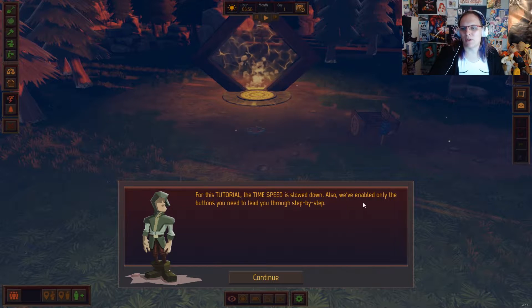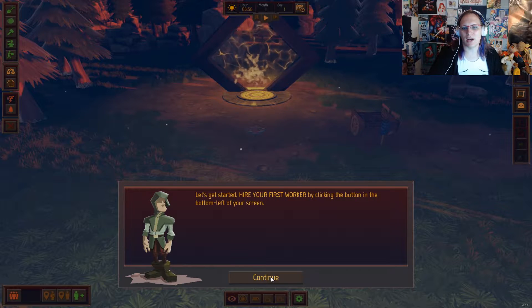This tutorial — the time speed has slowed down. We've enabled only the buttons you need to lead you step by step. First, hire your first worker.